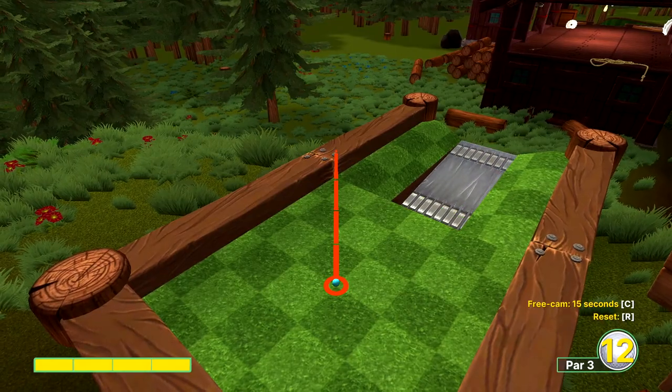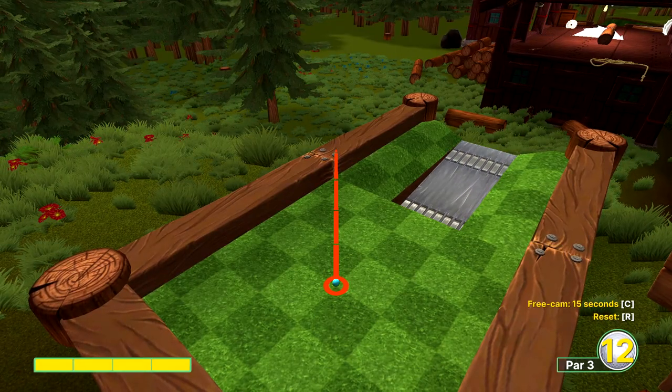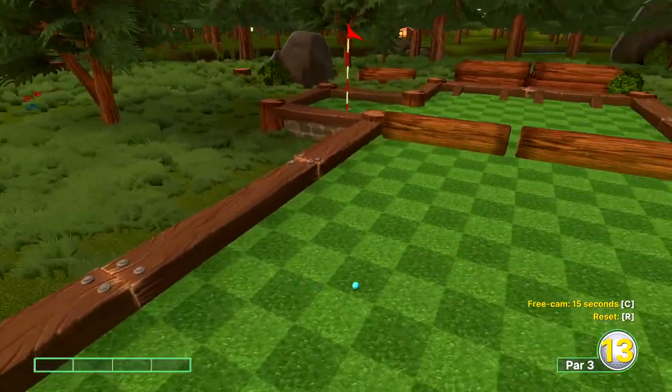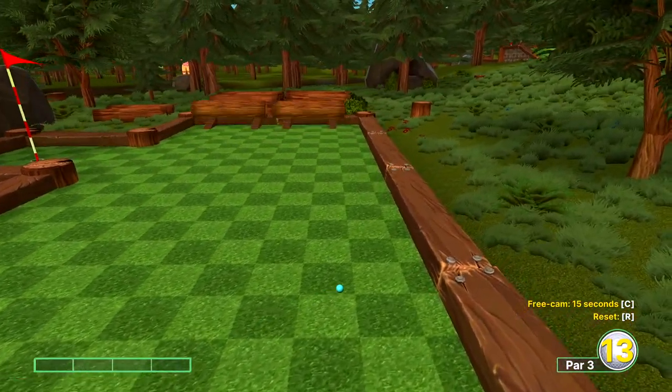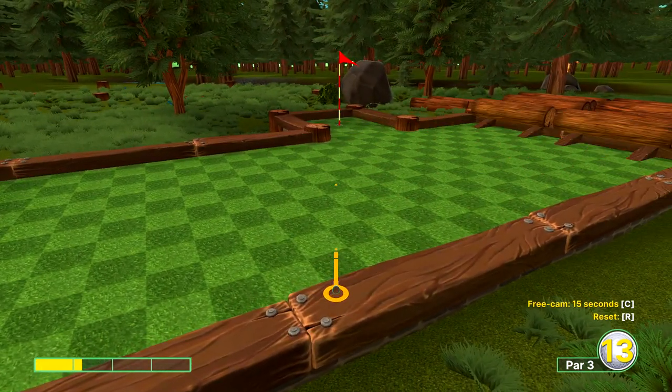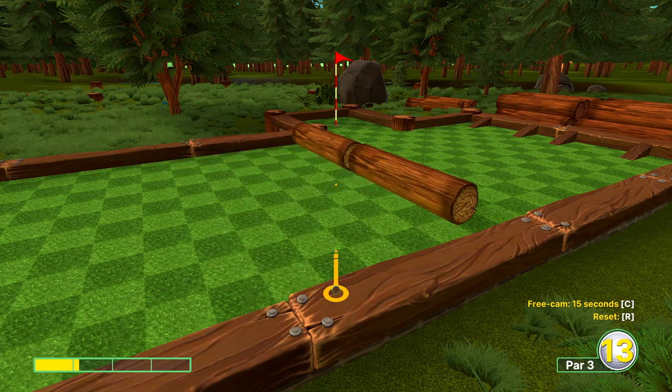And finally hole eighteen. Full power right on the bolt, just right of the joist. The trick is to make sure that log is out of screen, otherwise you'll bounce back. Then probably just need about one and a quarter power aimed at the flag.